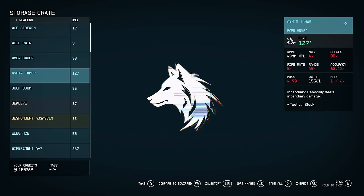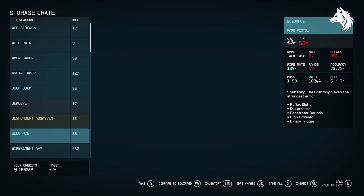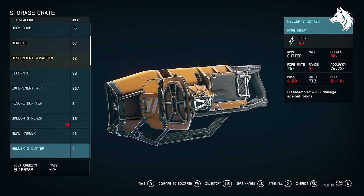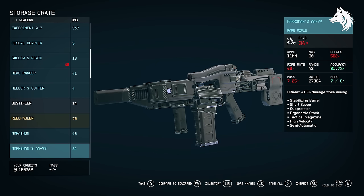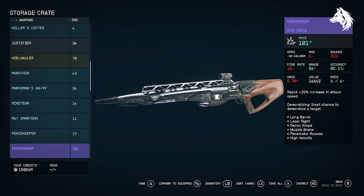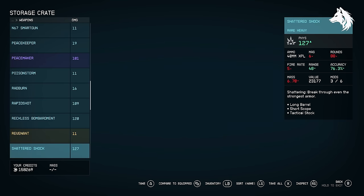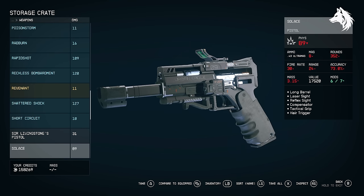I've spent over 100 hours in the last 7 days collecting all the unique weapons in Starfield, and I think we pretty much have them all — a total of 61 secret unique weapons to collect, with the exception of one called Fortune's Glory that no one has been able to find but we do know exists. In this guide I will tell you how to get them all. If you're looking for something more in depth, you can click the playlist in the description; I do have longer videos on all of these weapons. So let's begin — we'll simply go through these by category.